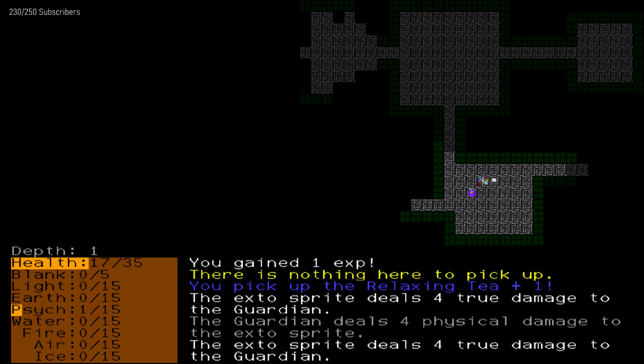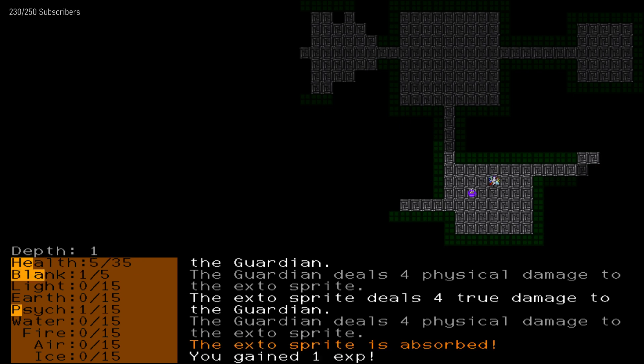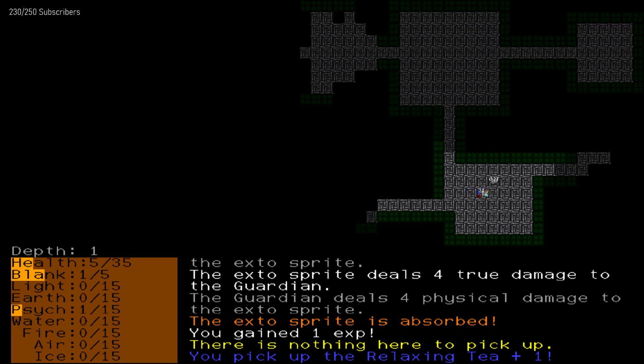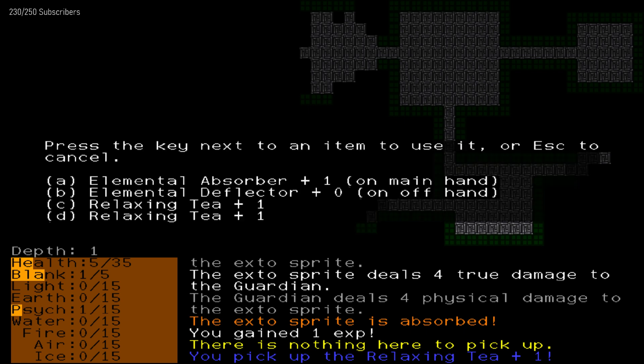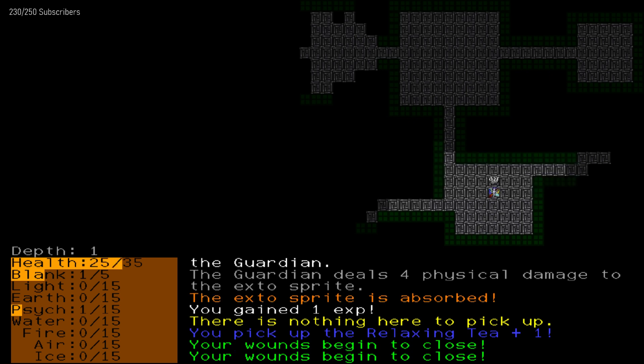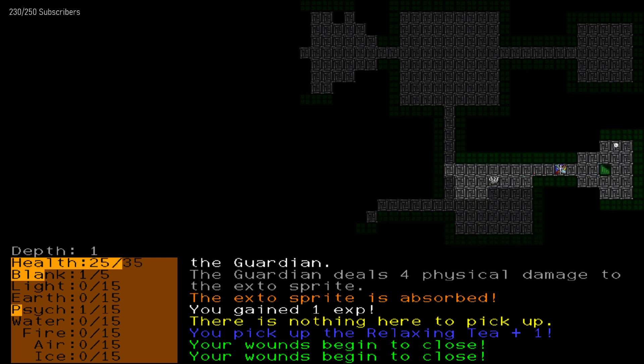Seems to be pretty traditional. The Exo Sprite deals 4 true damage to the Guardian. No, that's killing me — I killed it. Nothing to pick up. Relaxing tea. Let's use the relaxing tea. Oh, interesting — relaxing tea heals me, so let's go back up a little bit.